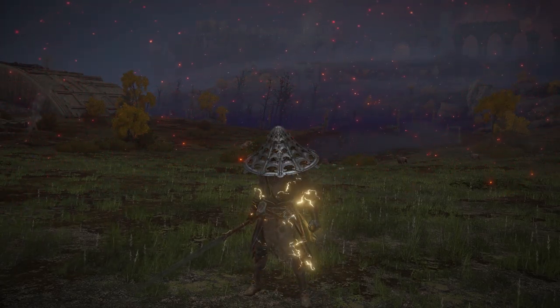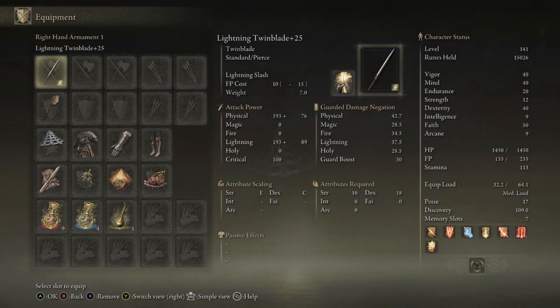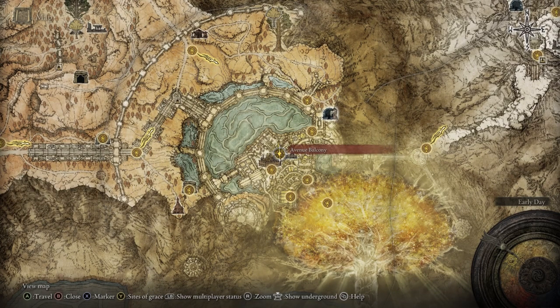You can definitely start this build early but the problem is a lot of the good lightning dragon incantations can only be obtained mid to late game, so it's a bit boring in the beginning. We'll need a seal to cast our dragon incantations, and we'll be using the Gravel Stone Seal because in the passive effects it boosts dragon cult incantations. It also scales S with faith. A few people have mentioned you can use two Gravel Stone Seals to double the damage boost, and you can also do that with your primary weapon.